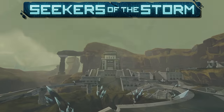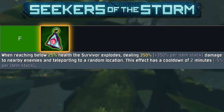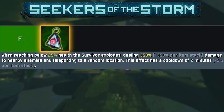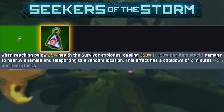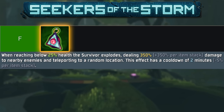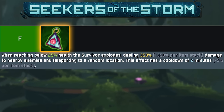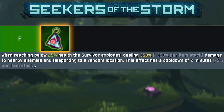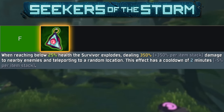Moving on to DLC items. In F tier we have the Lonely Unstable Transmitter. I know it works well with Nkuhana's Retort, but I do not want an item that randomly teleports me around the map. One of the biggest keys to surviving in Risk of Rain 2 is always knowing your surroundings, so getting put in a random place — especially in a new DLC where you don't know where you are — is something I never want. This item is terrible. It's the scrappiest of scrappy green items. I will always scrap it, or honestly just leave it on the ground.